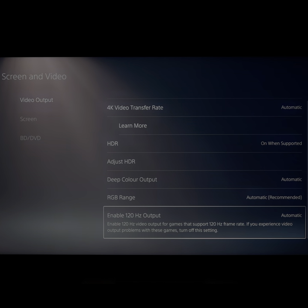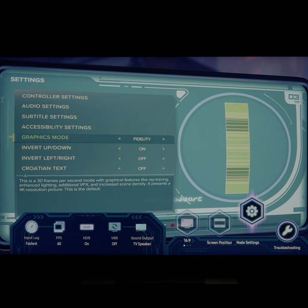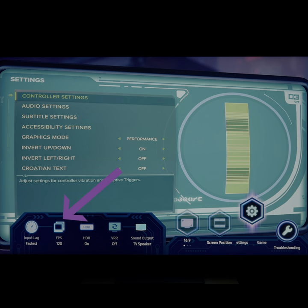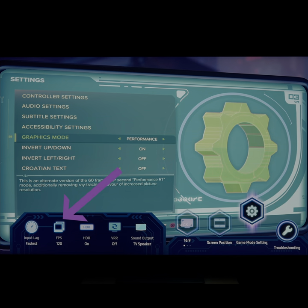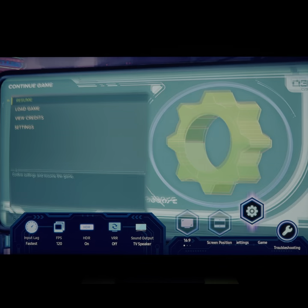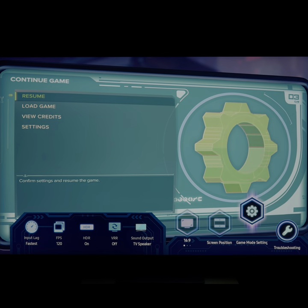Set Enable 120Hz Output to Automatic on the PS5. If you switch Graphics Mode to Performance, you can see it's switching to 120fps, and if you switch it to Performance RT as well, it is still 120fps.